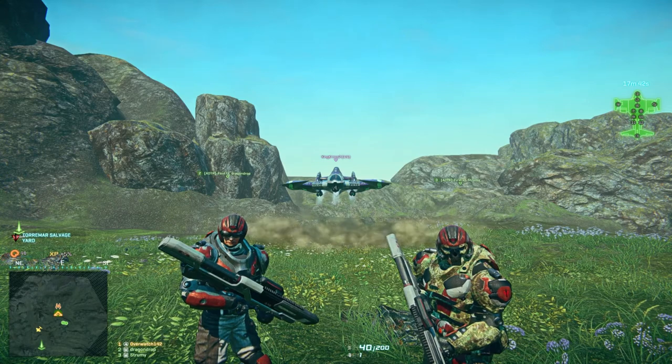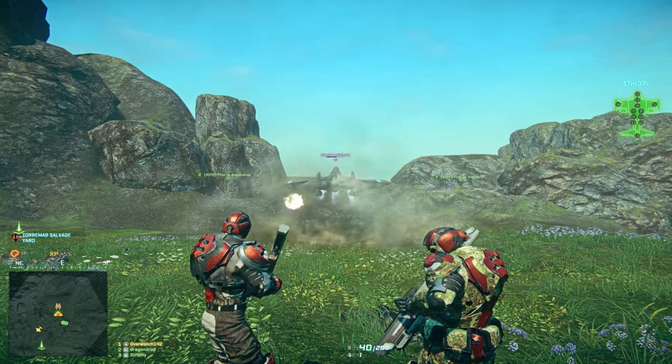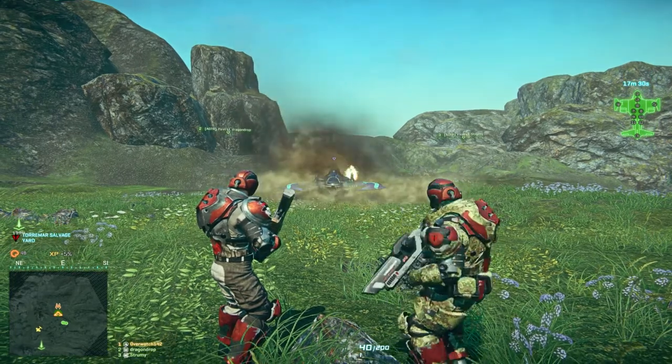Now it's time to test the Grounder on a Scythe. As you can see, 2 rockets makes it burn, but to completely kill it off, you need a third.